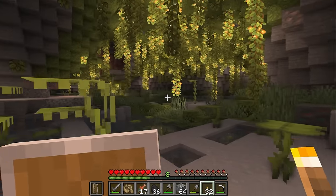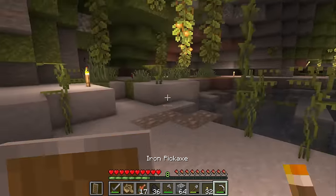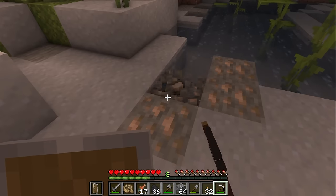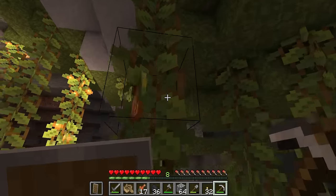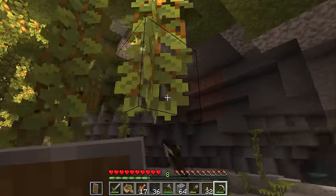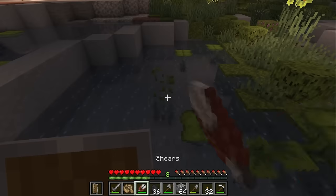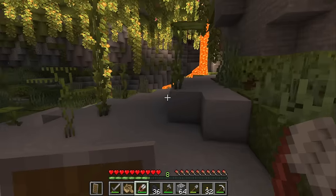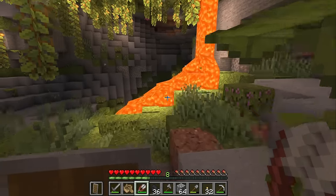This is such a pretty lush cave. I love it. Lush caves are one of my favorite biomes in this game. Let's grab some of these glow berries so we can decorate with them later. They can add really nice natural light to areas around your base. Let's also grab some of this small drip leaf. I love putting these around paths and ponds - it makes areas around your base look really lush.